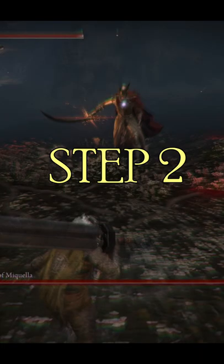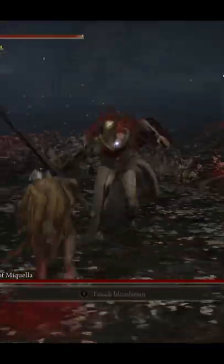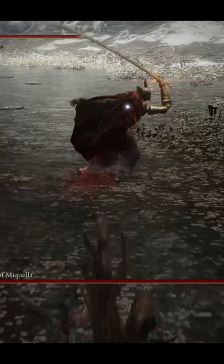Step 2. Malenia has a slight glint on her sword hand before doing multiple swipe attacks. This same attack can be performed without the glint, so don't get too comfortable.